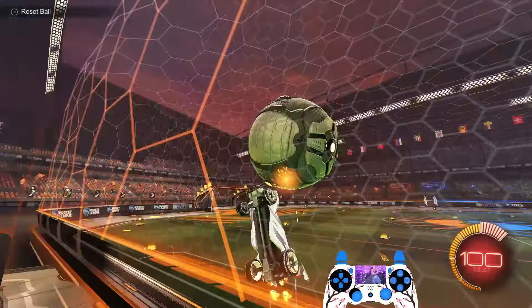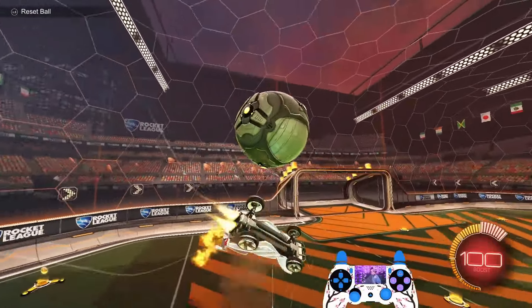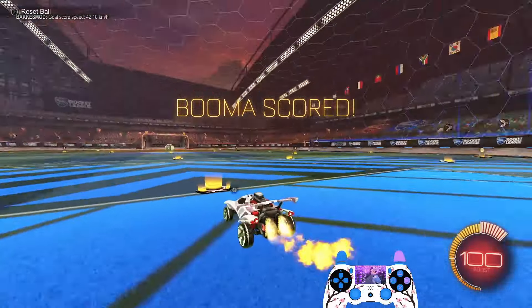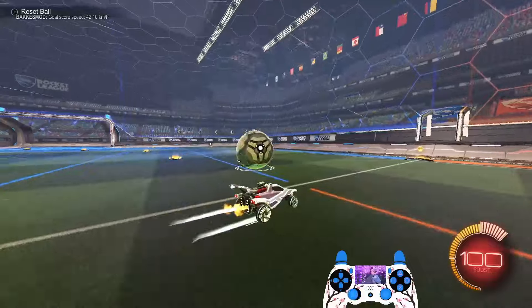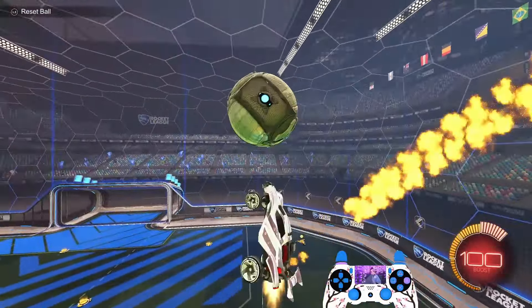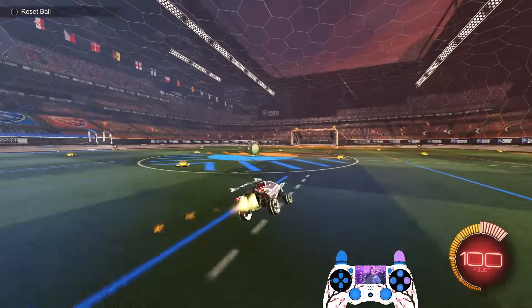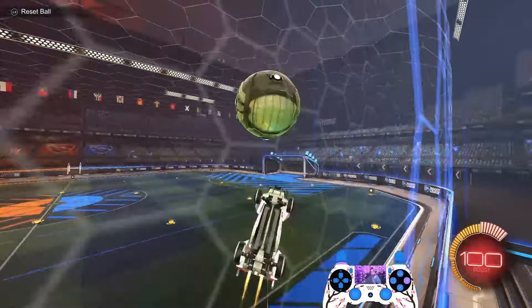I'm assuming all of you know what a flip reset is. If you don't, basically it is when the undercarriage of your car meets the bottom of the ball, it recognizes it as a surface, and then it provides you with a flip for an unlimited amount of time. So you can use this flip whenever you'd like. Alright, let's get right into the tutorial.